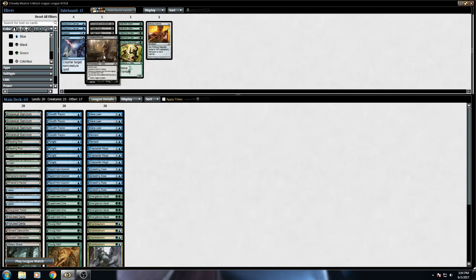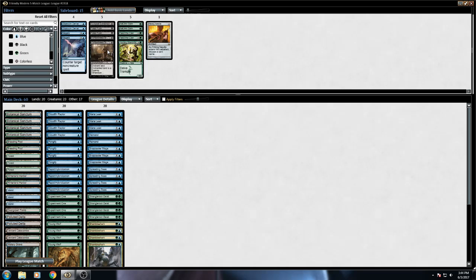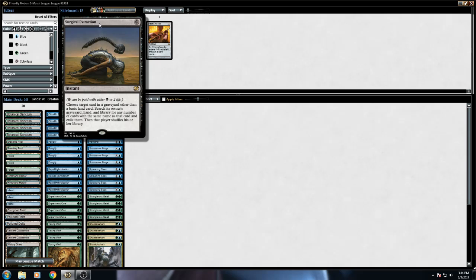We've got some Contaminated Grounds — this is also sort of for the Tron matchup, or in matches where Spreading Seas is awkward because they're not running blue. You can sideboard in Contaminated Grounds instead and now they hurt themselves. I did this against Death's Shadow and it was really funny — as much as they want to lose life, you get them to a point where they don't want to lose all their life. Contaminated Grounds is good against greedy mana bases, and since you're playing weenie creatures, any extra damage is welcome. Again, this is all optional if you want to go the black splash route. And then I've got Surgical Extraction, because graveyard decks exist, and it's always good to have — if someone has a combo and you manage to Mana Leak part of it with a Surgical in hand, just Surgical it.